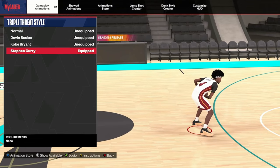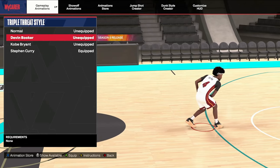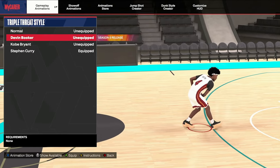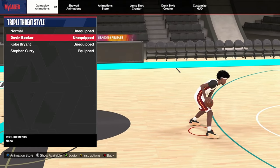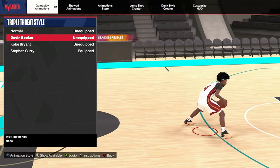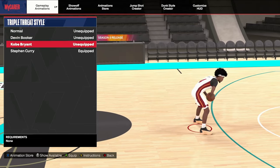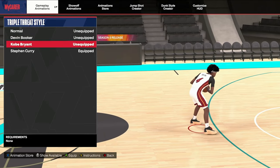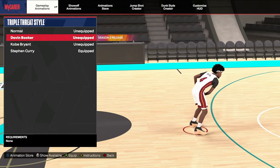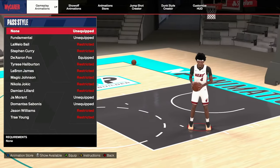Next is the triple threat style. I don't know why they made Michael Jordan a starter three animation — that's insane. But D-Book, Kobe Bryant, and Stephen Curry are the three I'd use. I was using Kobe but got off of it. Curry clears in my opinion, but D-Book is solid too — I think D-Book is going to be what I like going forward.